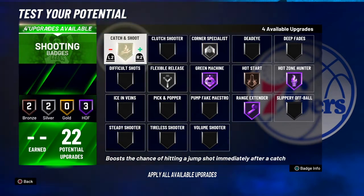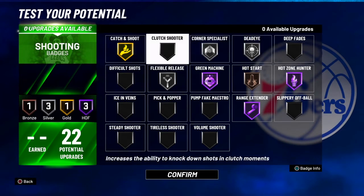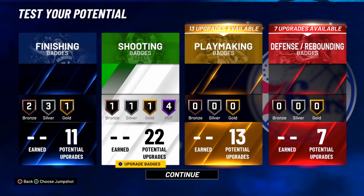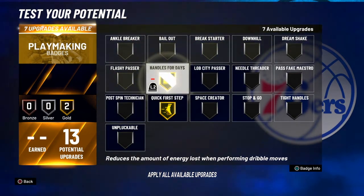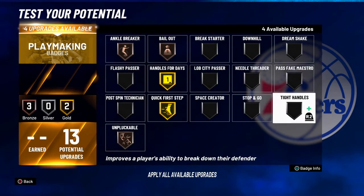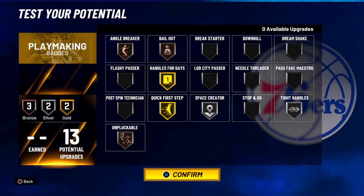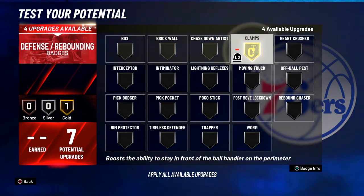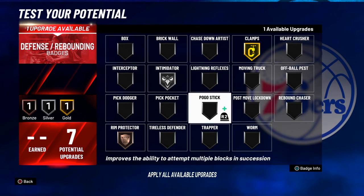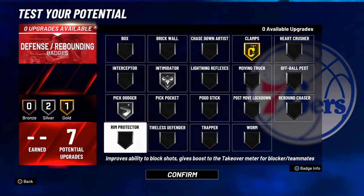If you're not a corner sitter, you can bring Corner Specialist down to silver and put Deadeye on there instead — it's really up to you. For playmaking badges: Quick First Step Gold, Handles for Days, Bailout, Ankle Breaker Bronze, Unpluckable, Tight Handles, and Space Creator. For defense and rebound badges: Clamps Gold, Intimidator, Rim Protector, and Pick Dodger Silver. That's the full Bradley Beal build.